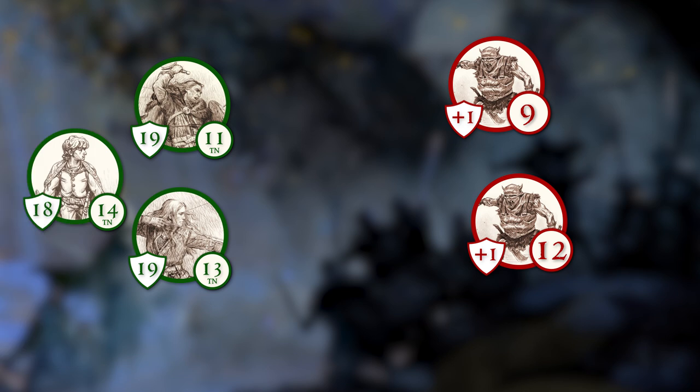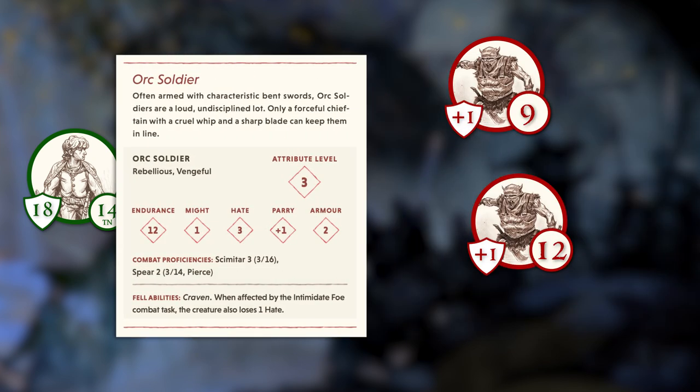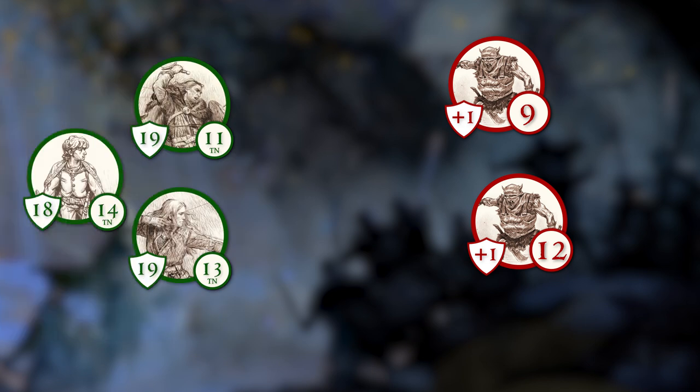Now that all our heroes have gone, it's the enemy's turn. However, their archer has already been killed, so there are only 2 left. The orc soldiers each have spears and choose to throw them at Alihir and Fastrid. The TN that the orcs are trying to equal or beat is the parry score of the heroes, which are 19 and 18 respectively. Alihir would normally double his shield bonus; however, since he just used his bow, he has not had time to equip it.